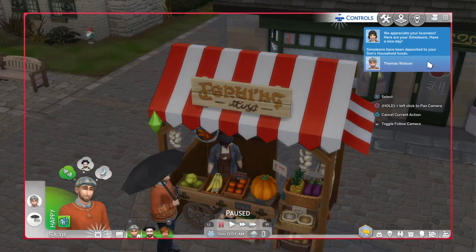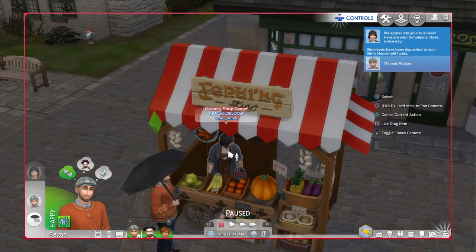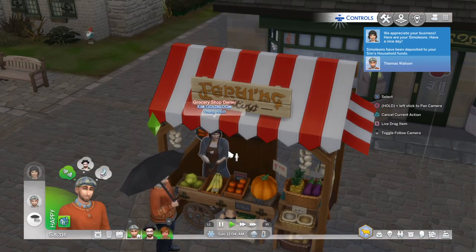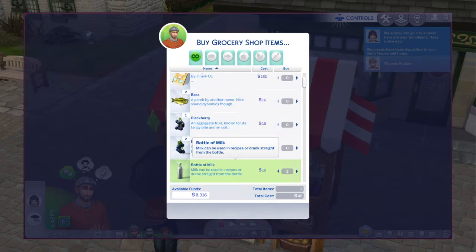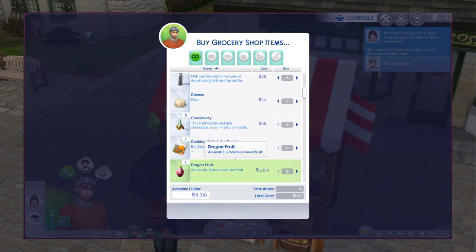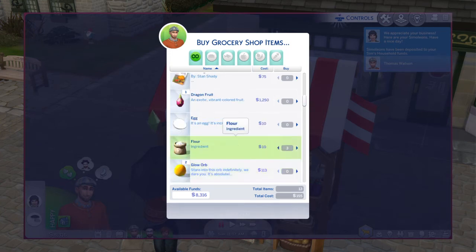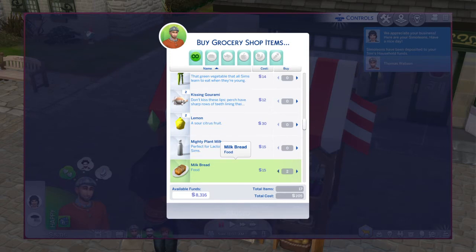Okay, awesome. Now I did want to buy a few things in case we want to do some cooking. There we go. Baking by Frank Oz — Frank Oz was one of the creators of the Muppets, oddly enough. Get some milk, sure. Get some cheese — always good to have. Also some bread, flour. That's three hundred and twenty-five dollars for the basic amenities — how lovely.